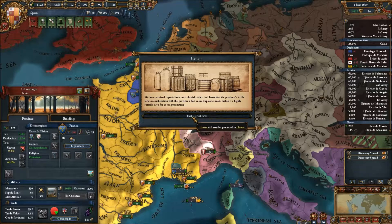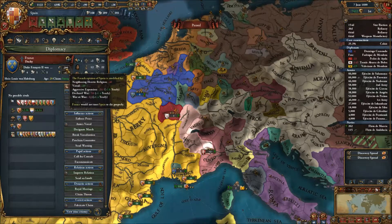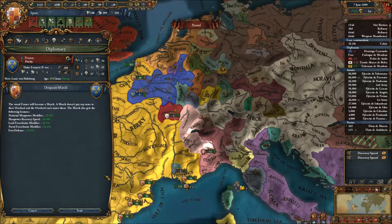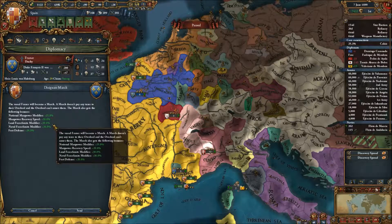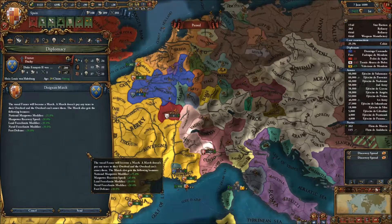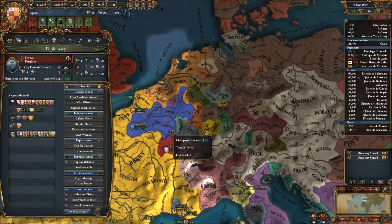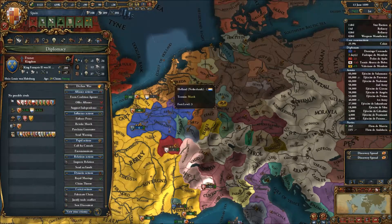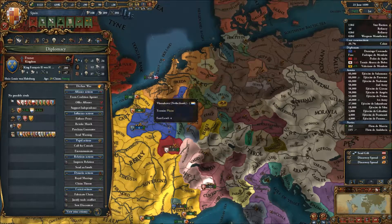Let's go ahead. I am going to go ahead and designate them as a march. Like I said, it's going to be forever before I can annex them anyway, so I may as well make them strong. They get some extra manpower and recovery speed and some force limits. I'm going to make them a nice and beefy little ally. Maybe I can feed some stuff to them if I end up at war with the Netherlands, though probably not - I want all the English Channel stuff myself.